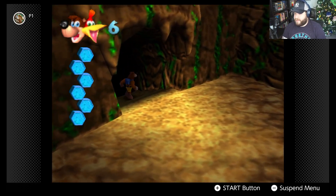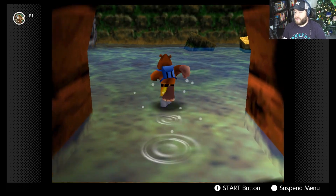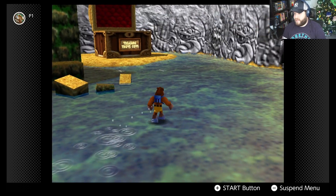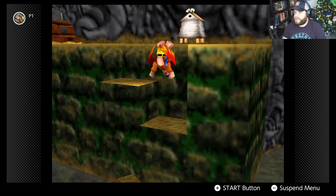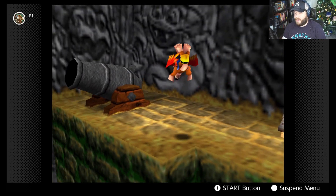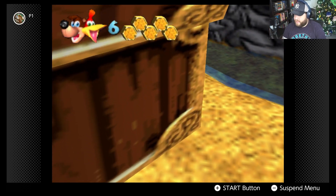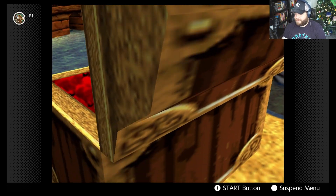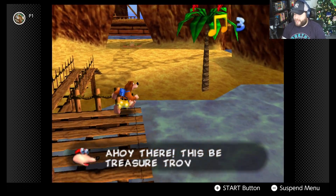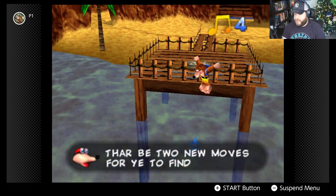We head through a little doorway and find a promising area. There's another cannon up ahead. We enter Treasure Trove Cove — a pirate voice announces there are two new moves to find in this world.